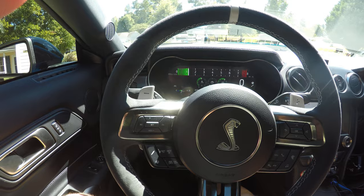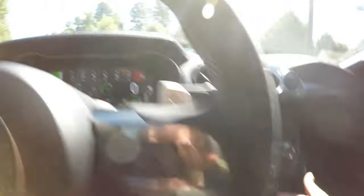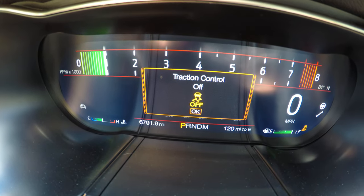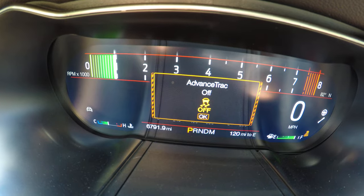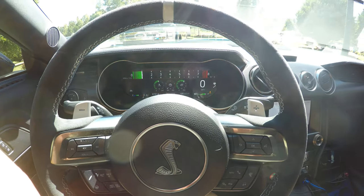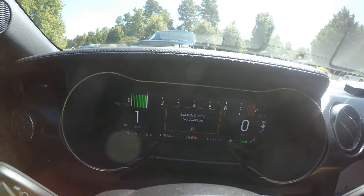First and foremost, when you hear guys talking about turning off Advanced Track — we have our traction control button right here. When you just toggle it quickly, it turns on and off your traction control. To turn off Advanced Track, you use the same button, but instead of toggling it, you hold it in position for about five seconds — 1001, 1002, 1003, 1004, 1005 — and there you go, Advanced Track is off while traction control remains on.